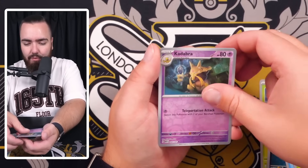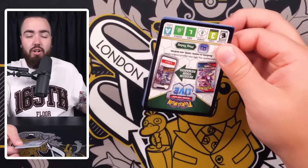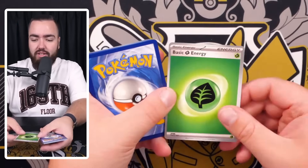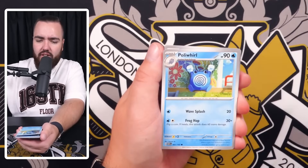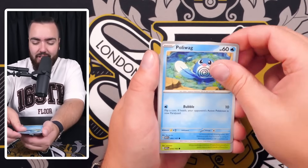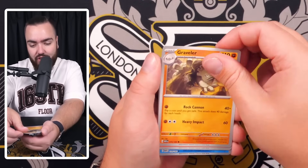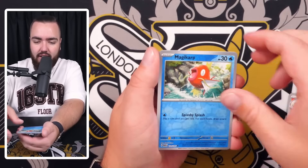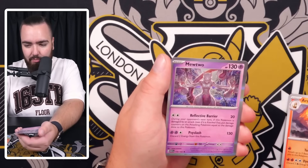Pack two: Weepinbell, Leftovers, Persian, Muk, reverse Primeape, reverse holo Kadabra, and a Raichu holo. Let me know in the comments if you're going to be making a master set or a binder of this. I really wish we had the master ball rarity in this set in English like they do in the Japanese set - such a good welcome change. But they do have god packs in English 151.